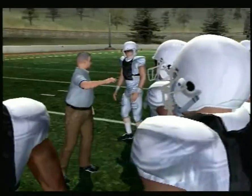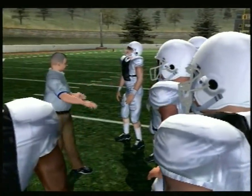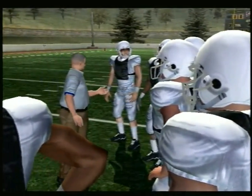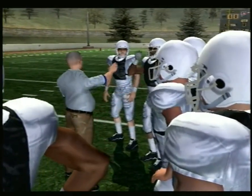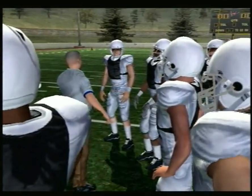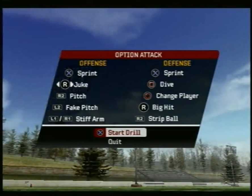Obviously as you guys can see, if you remember this game, when you start on Race for the Heisman you go through basically the equivalent of spring drills first, which would be for Dynasty. I chose the name Andy — Andy Millie — just a random name. I showed you the controls and everything. You do the option attack drill, and I did alright on it.